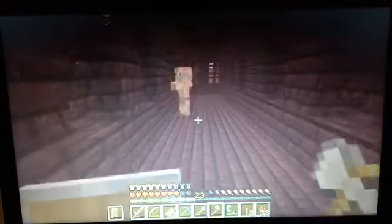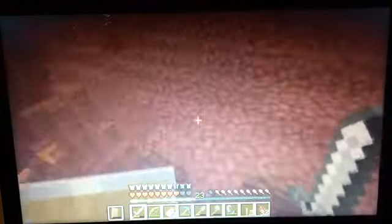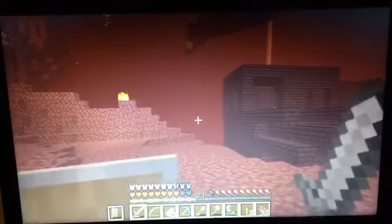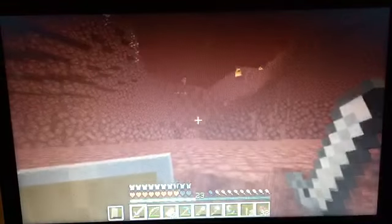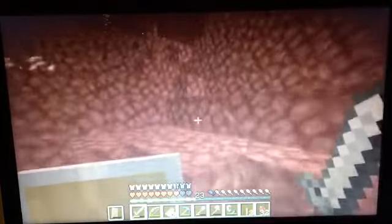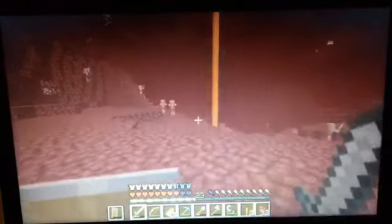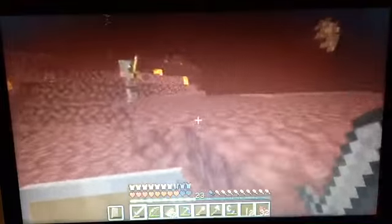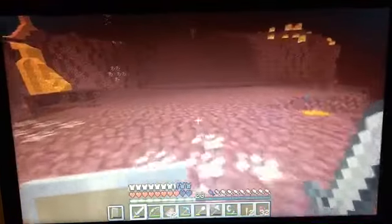If any mod creators are watching this, try that out — make a dimensional mod where you need to fight the wither and use the nether star to light the portal. Magma cubes really do seem a little bit more rare than I remember them being. I mean, back when we did the Minecraft Escape the Nether thing, magma cubes were pretty common, but nowadays I don't really find many. I guess it might be because of the spawn rate of the zombie pigmen.